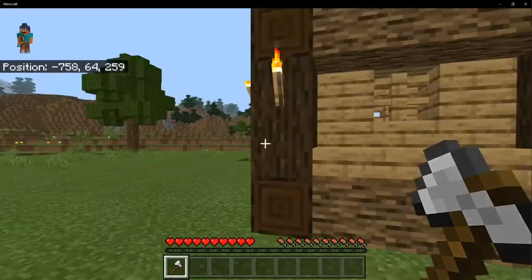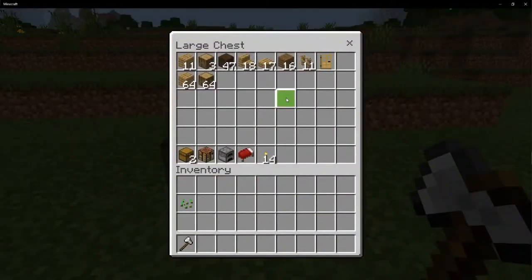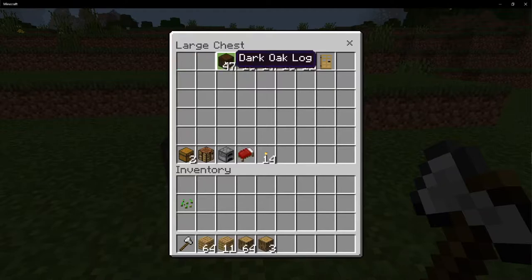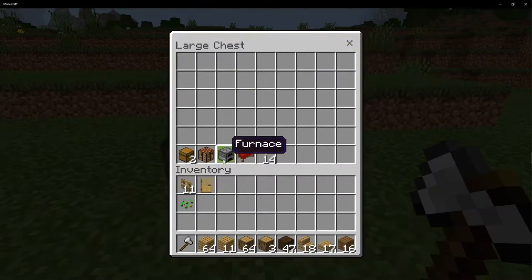First things first, find your area to build and grab your materials — the exact count is in this chest. Feel free to pause the video as I go through it. You're going to want to grab 75 oak planks, 67 oak logs, 47 dark oak logs, 18 oak wood stairs, 17 oak wood slabs.